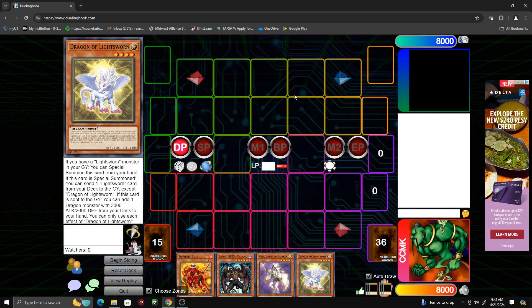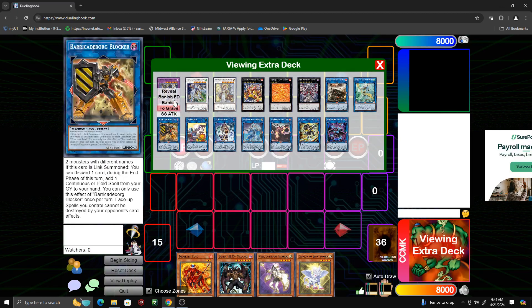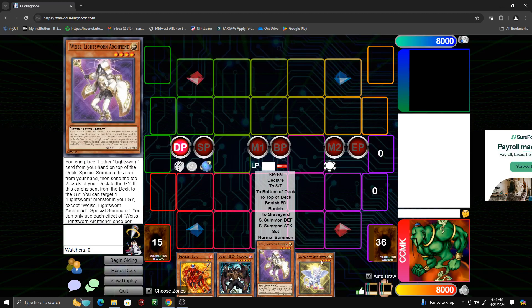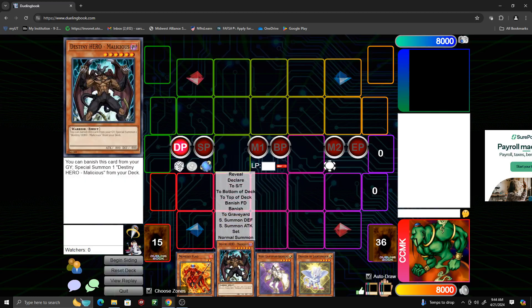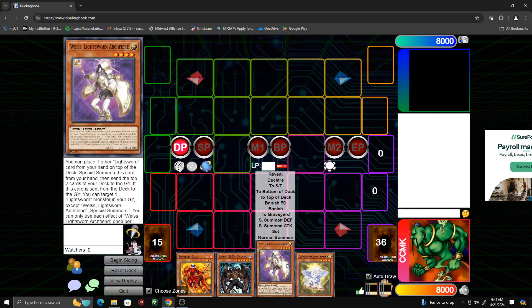What's up guys, Carson here from the Trouble Pack. Today we're going to go over some combos and some synergy that exists between the Nemesis cards, which are gaining some notoriety recently due to the unbanning of Thunder Dragon Colossus and some other cards that are just released. The new Light Swarm cards are extremely powerful — they give you a ton of power to mill a huge amount of cards through your deck. And of course, we also have the newly unlimited Destiny Hero Malicious, so I just want to show some power and synergy that exists between all these cards.